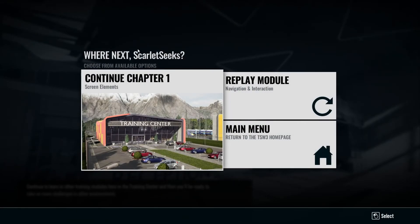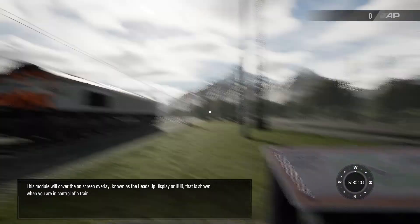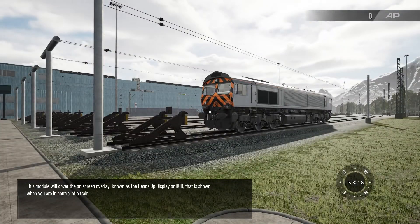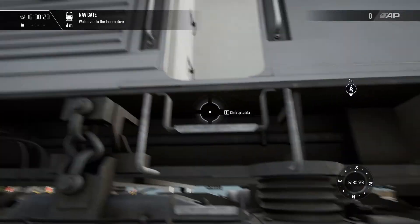Performance breakdown. Speed limit. Continue chapter one — let's go, baby. Screen elements. So it's going to tutorialize me a bit, which is good. It's a good thing to have because it took me a while to figure out the last game. That's very granular, very anal. Let me in the choo-choo. Climb ladder. The reticle seems to be the same sort of thing.